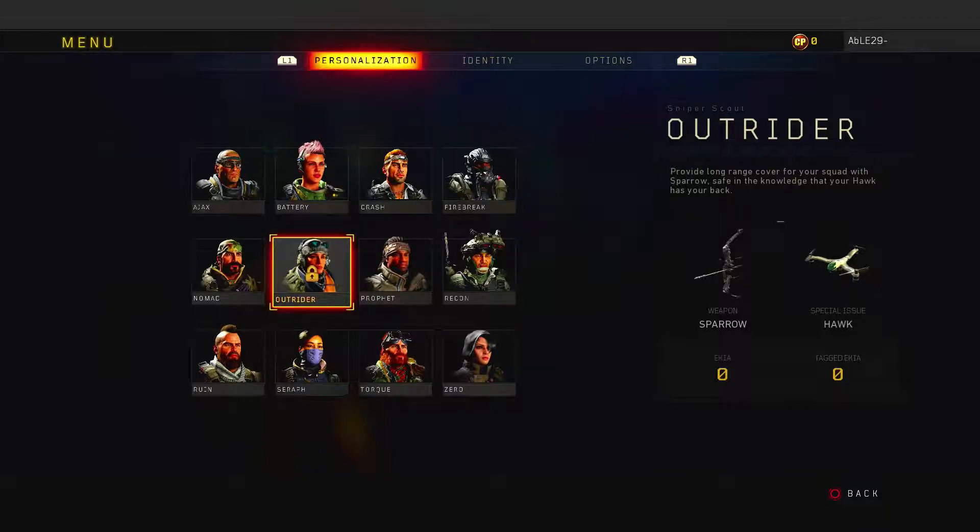I'm assuming it has an explosive tip or something like that — yep, explosive tip. The special issue is a pilotable drone that can be parked at strategic overwatch positions and automatically tags enemies in its view. Pretty much a portable UAV so you can see where people are.